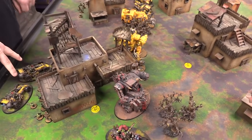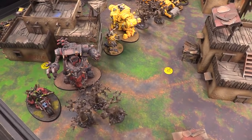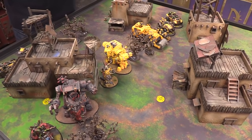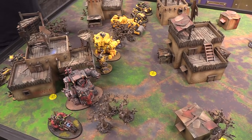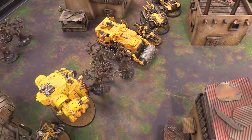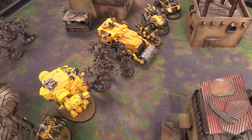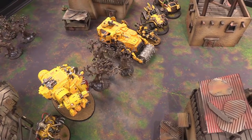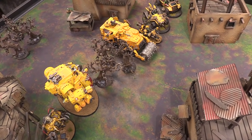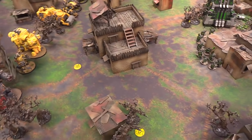Steve's deployment has Gretchin on the flanks, Shokkjump Dragsters in the back with a line, just putting everything forward and advancing. Ten Gretchin are inside the Bonebreaker. He has no command points left for deep striking after all the upgrades. Also notable: ramming speed lets you roll three dice when charging and inflict mortal wounds on a 2+, so I need to avoid getting charged by that.